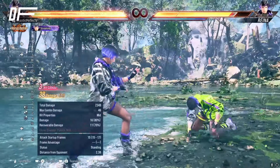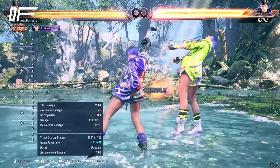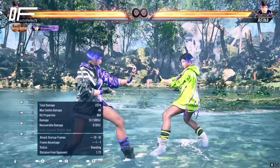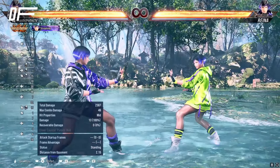At i15 we have down-forward two. This right here is why we don't need execution — i15 launching down-forward two for a Mishima is insane, and the range is crazy, so it can also be used as a whiff punish.